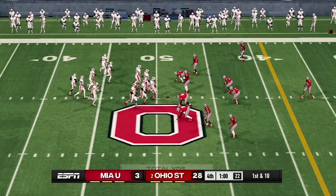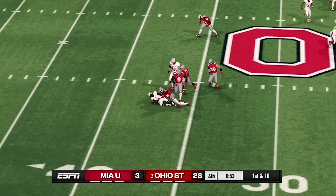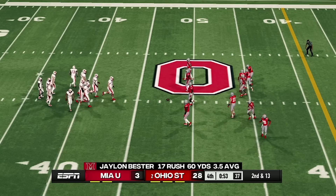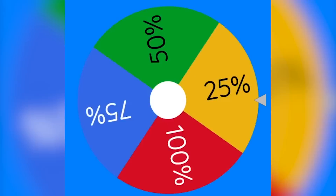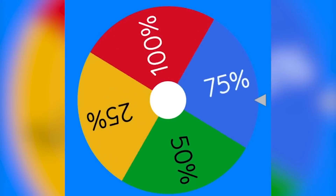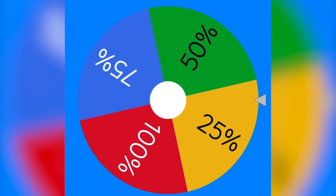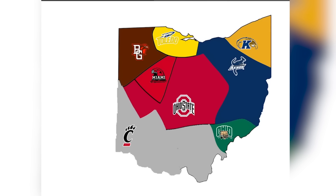This game was closer than I thought it would be. Miami was actually still in this game in the first half. However, by the second half, Ohio State started to take over and got the win. Spinning the wheel to see how much land Ohio State will take from Miami — it looks like only 25%. Miami is getting lucky, having given up only 25% each round. Ohio State just took 25% from Miami.